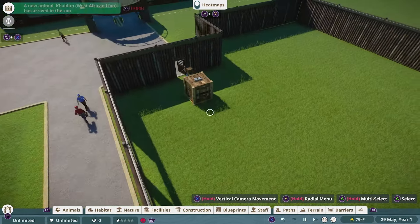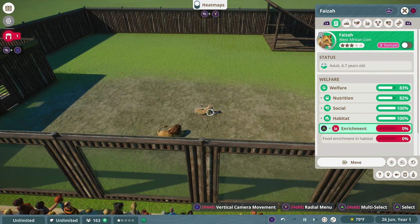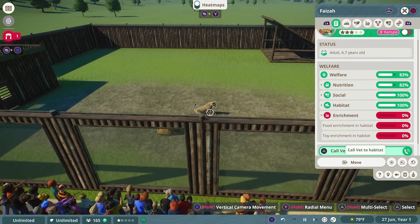Next, worry about the terrain. As you can see, the lions have too much long grass and not enough rock. The easiest fix is to replace the long grass with rock. We're not trying to make this exhibit look like eye candy — we're just trying to get the lions to 100% happiness. This is as basic as an exhibit can possibly get.